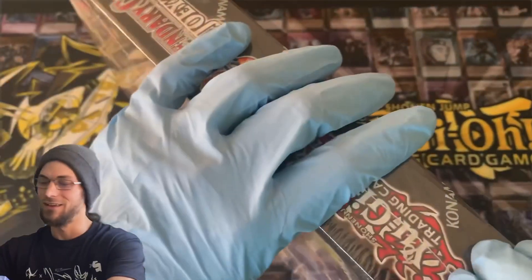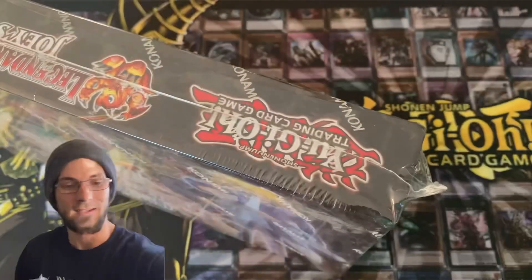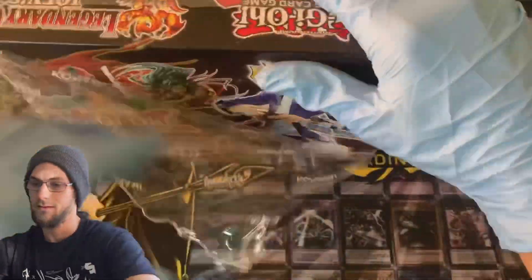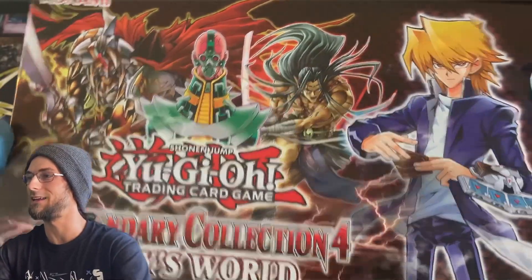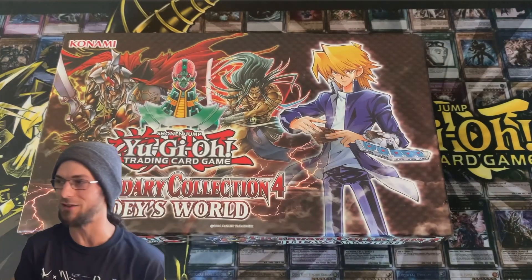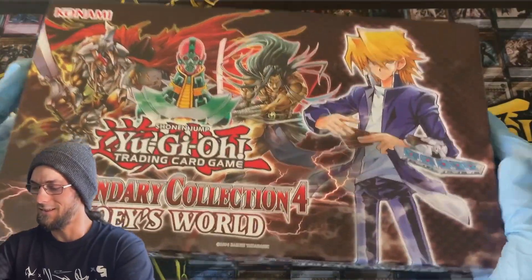We're also going to throw in another legendary collection I have set aside to open as well. Just the box on this thing looks so cool — we've got Jinzo, Guilford the Lightning, Time Wizard, Baby Dragon, just such a cool art on the box there. Love Joey, he's such a classic in the anime, one of my favorites — Mr. Joey Wheeler, very nice.